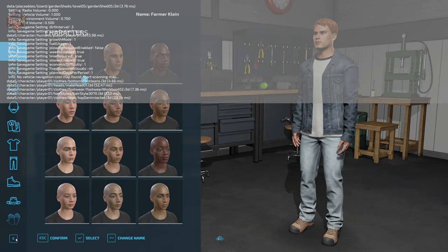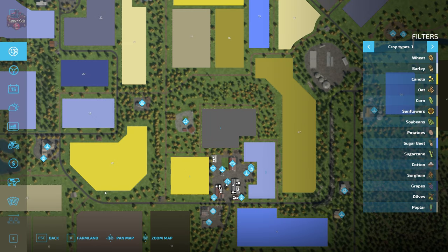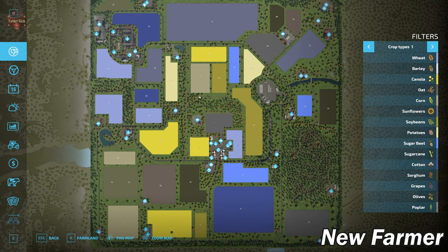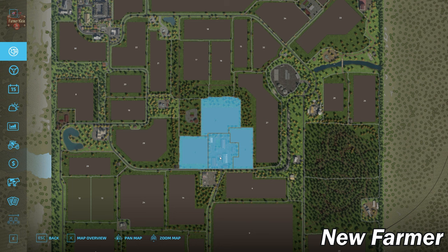Looking at the PDA, zooming out, we have a fair bit of fields in various shapes, sizes, and orientations. In the land area, we own the main farm at the start, which can be bought for $143,000 in other play modes. We also own fields one, two, and three — field one is $155,000, field two is $122,000, and field three is $211,000.